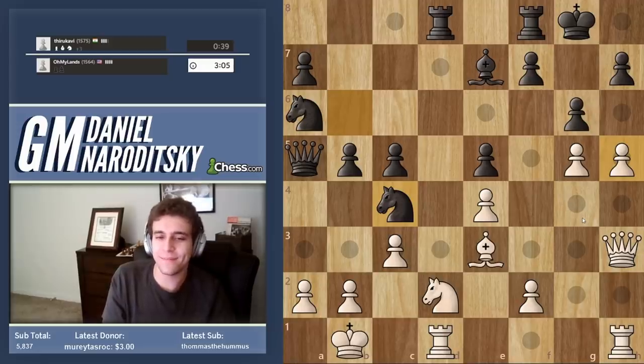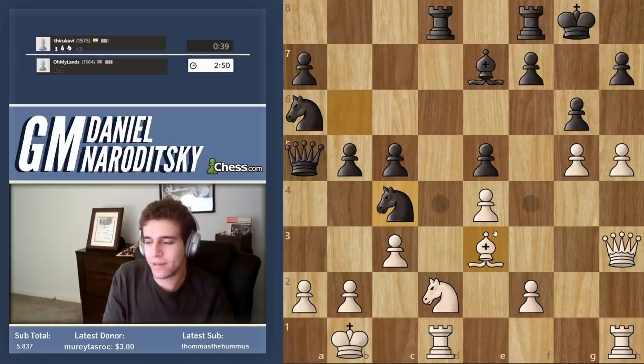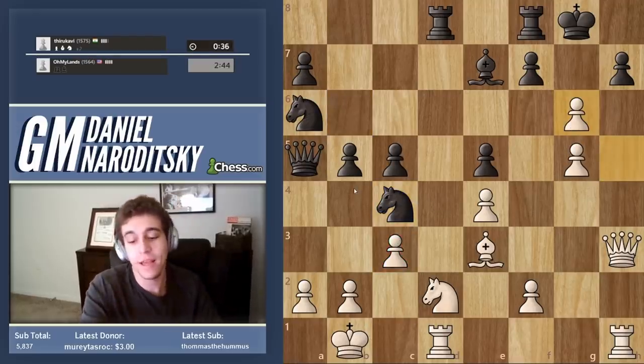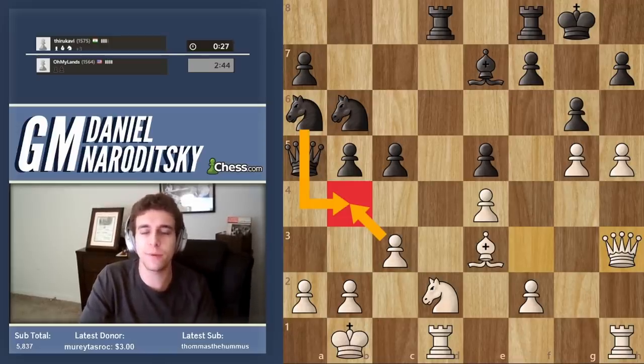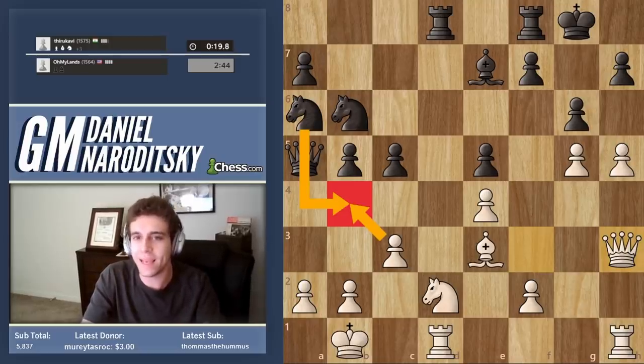He declined it! Oh man — okay, that's fair. So what do we need to do here? Do we need to take the knight? Do not take this knight — do not pass go, ignore everything. Make sure he's not threatening checkmate. When you are on the cusp of delivering mate, pay attention to what your opponent is doing, because he might make spite moves to threaten something, and if you just tunnel-vision your idea you might at the last second miss some crazy defensive resource.